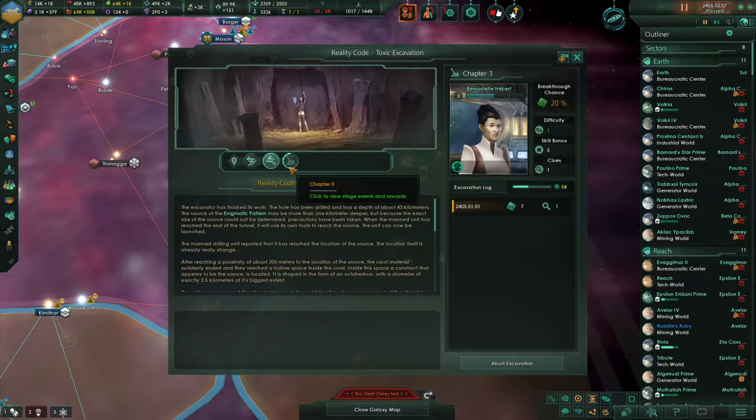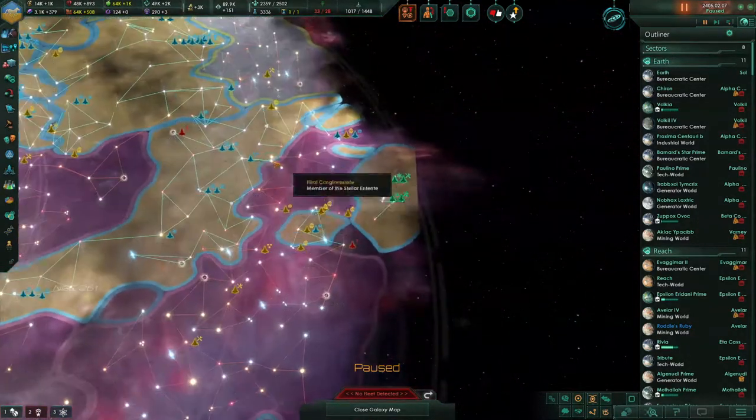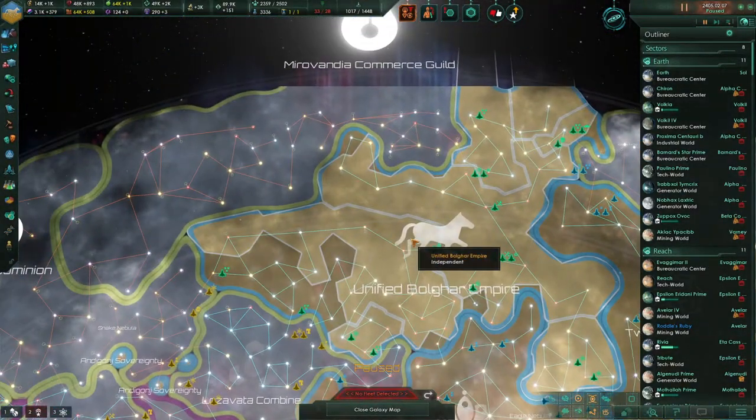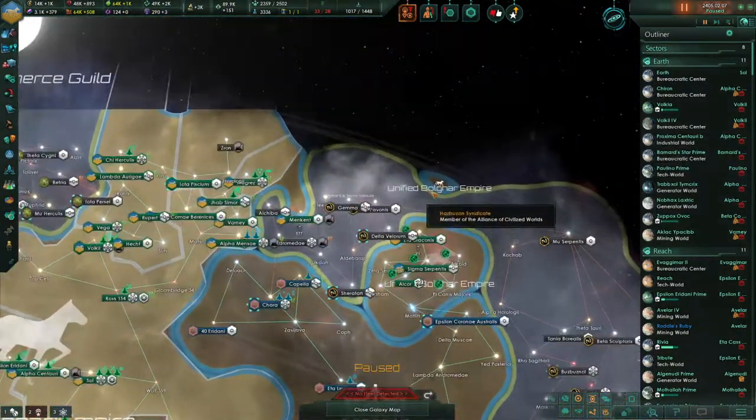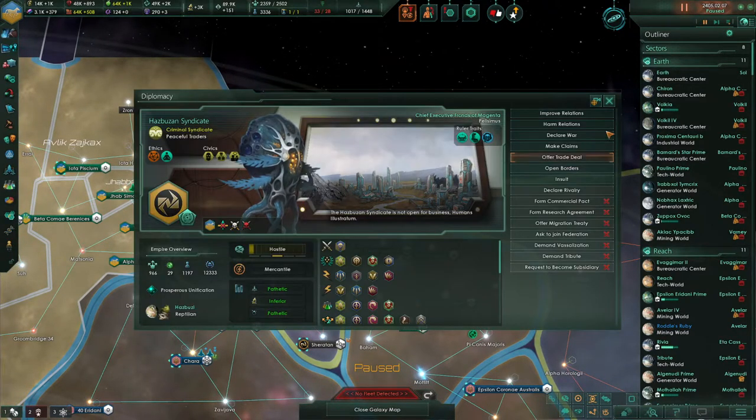We're also working on our excavation site to figure out what the enigmatic pattern is all about. We've got some progress on that, which is pretty good. And just continuing our upgrades and enhancements as we continue to wait for opportunities to present themselves.